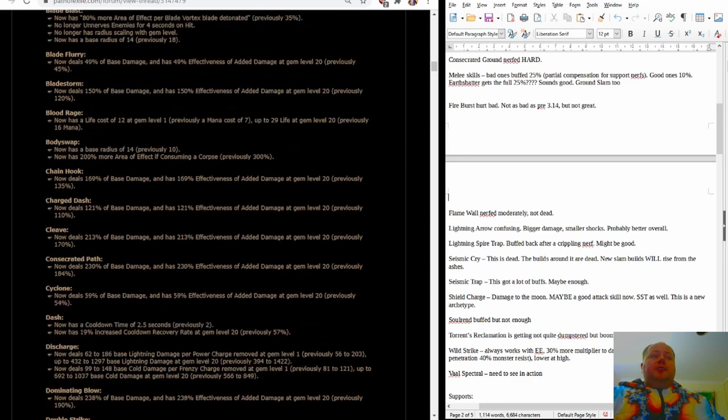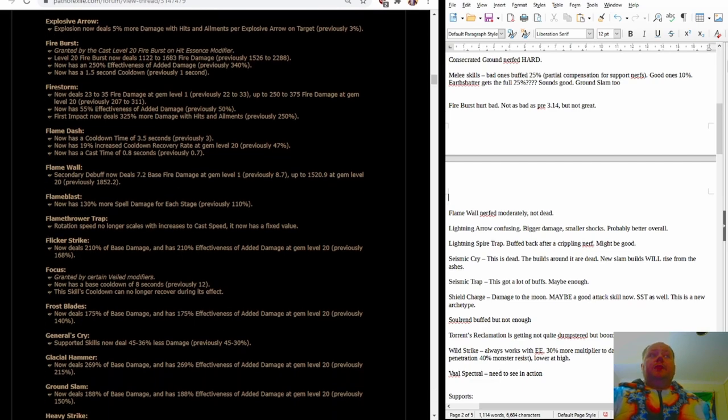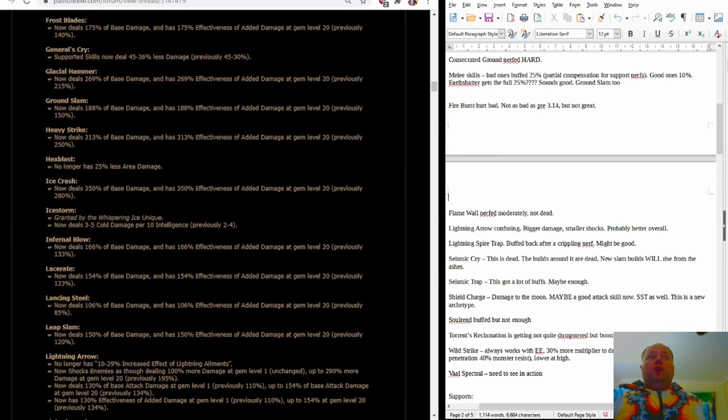Fire Burst is taking a hit — a 30% less multiplier to damage, and a 1.5 second cooldown instead of 1 second. This is painful but not devastating. I still think Fire Burst Ignite is viable, but I don't think it's going to be amazing. It should be a lot easier to get your hands on the relevant essences though. Flame Wall is nerfed pretty noticeably but is not dead — the numbers are not too bad and the skill itself is looking fine. Lightning Arrow has a mixed bag, but all in all it's looking pretty good.